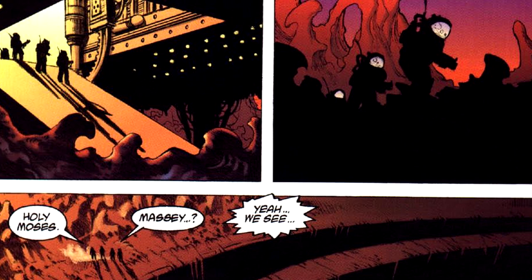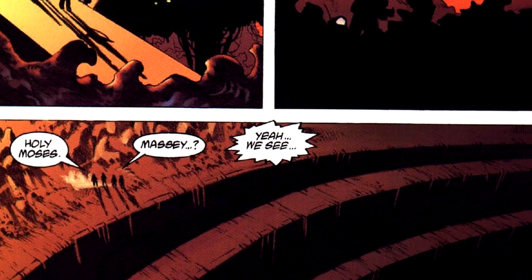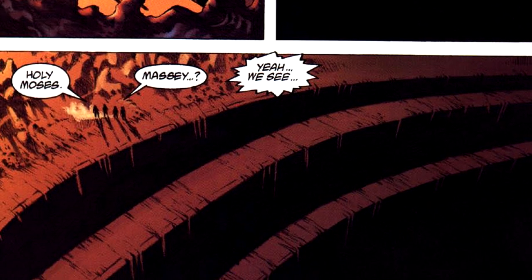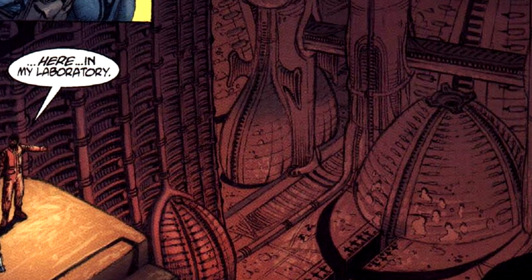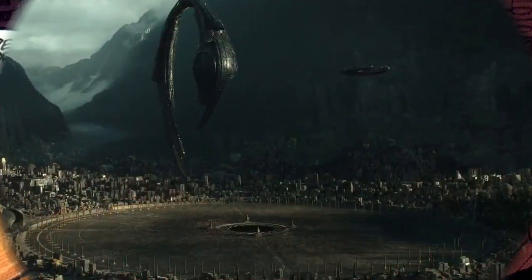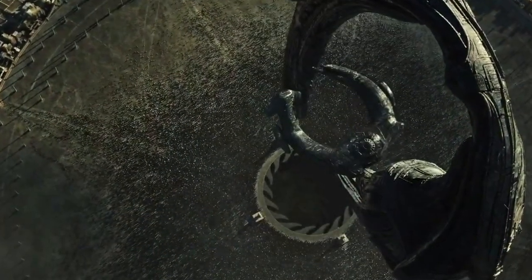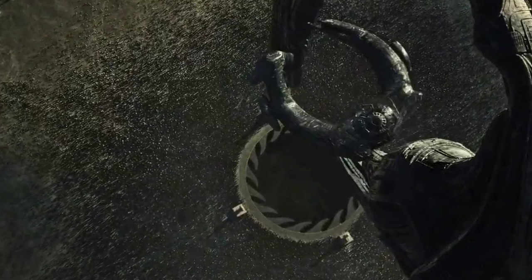Upon arrival to the planet with the Space Jockey city in the comic, they encounter an enormous hole in the ground, with a spiral walkway wrapping around its edge leading down to where the city is located. In Alien Covenant, the main focus of the Engineer city features a huge circular flat area in the middle, and within it another circle with an opening and four statues around it. Looking at deleted scenes, we find this is a Juggernaut hangar — the point being that both cities are framed in or around circles.